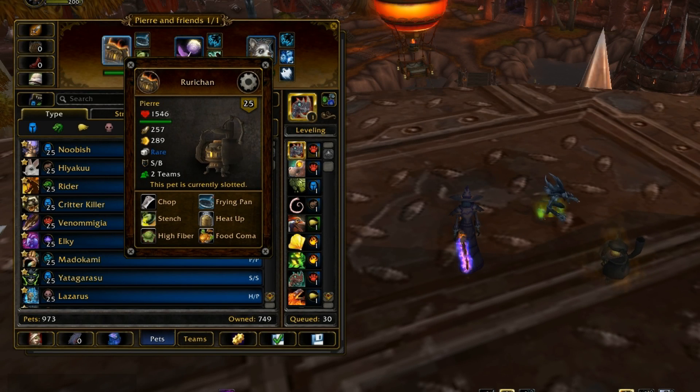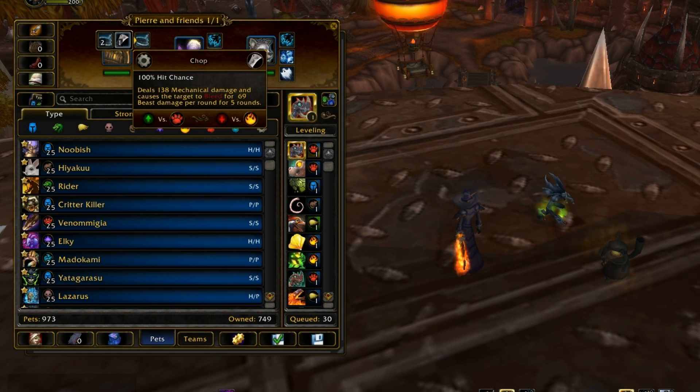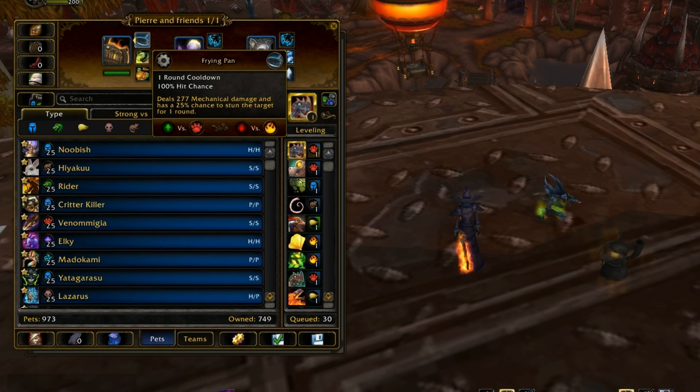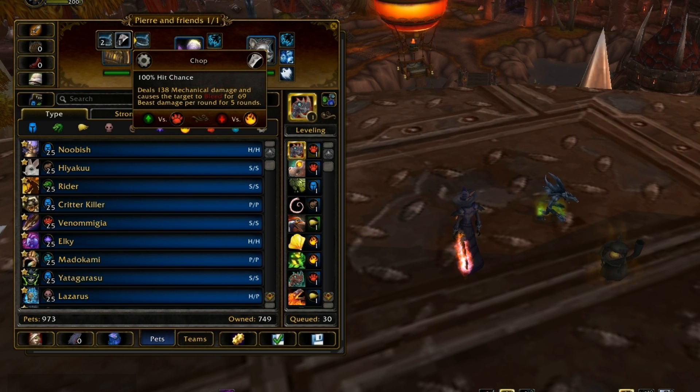For this team I just wanted to use Parry outside of a bleed team because Parry used to be really good in bleed teams — he was the only mechanical pet who could throw out a bleed and there weren't really any undead pets, so it was nice to have a good pet with a racial that could throw out a bleed. But for this one I'm using Frying Pan instead.